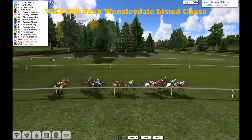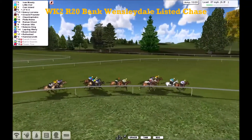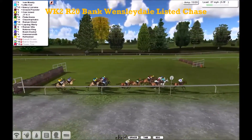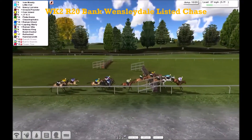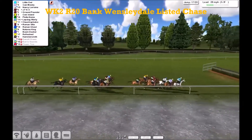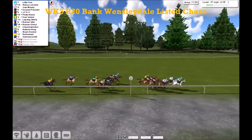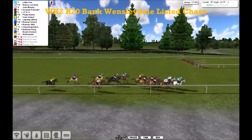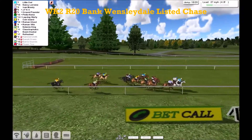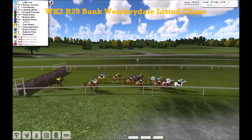But it's Ivan Moody in front from Little Al, Coney Island third, JFK, Nancy Lorraine, Ground Pounder as they go over the 15th. Moving up there is Plotia Nonia. Another one's getting pulled up at the back — it's Hammersmith. They come to the 17th and they're starting to break into two divisions. The second division is tacking on, and making a move around them is Lapdog Warty, so too Roman Villa, as they go over the 18th.